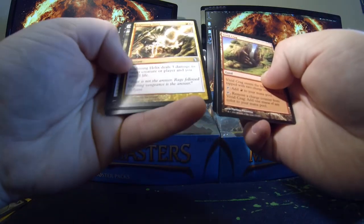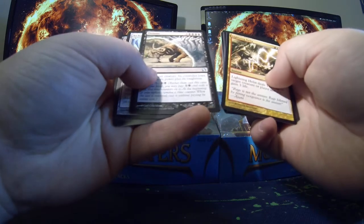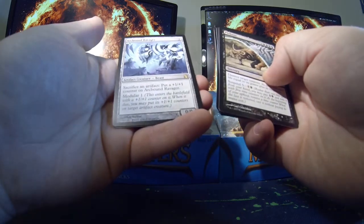Vivid Craig, Lightning Helix, Fifties, Heartbound Ravager — that's a nice card — and a foil Festering Goblin.